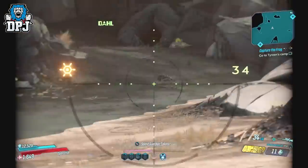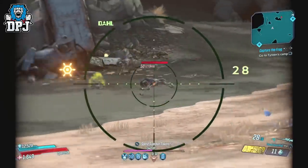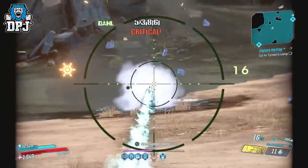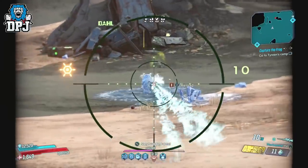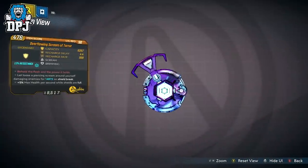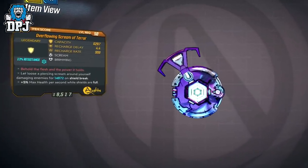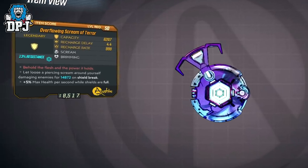My only issue with the Stalker is the ammo reserves. For a fast firing, low impact precision sniper, it does need more backup ammo. Again, builds and different anointments can help here though. The shield, being the Scream and Terror, I can also see a purpose for it, but it is again for one of those one-off purpose builds.